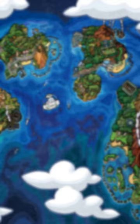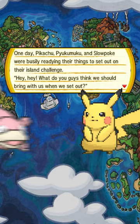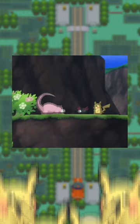In Alola, there's a children's story about a Pikachu, Slowpoke, and Pukumuku who all set off for the island challenge. You can actually find these three hanging out in Pikachu Valley. But also, they just so happen to be cryogenically frozen in Lusamine's trophy room. How's that for a living Dex?